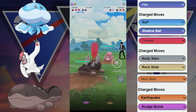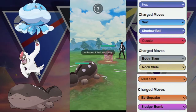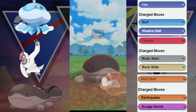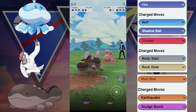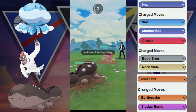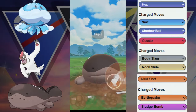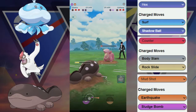They do switch out into the Lickitung. We switch out into our Clocksire, so this is going to come down to — can we flip this matchup with no shields? They are going to be able to throw these Power Whips. However, Clocksire is pretty tanky for what it's worth, but it's very slow to get to this move. Earthquake does get thrown here — it does roughly 20-25% damage. Another Body Slam does get thrown and now we're going to go for another Earthquake. This Earthquake will not KO, but potentially low enough for some farm.